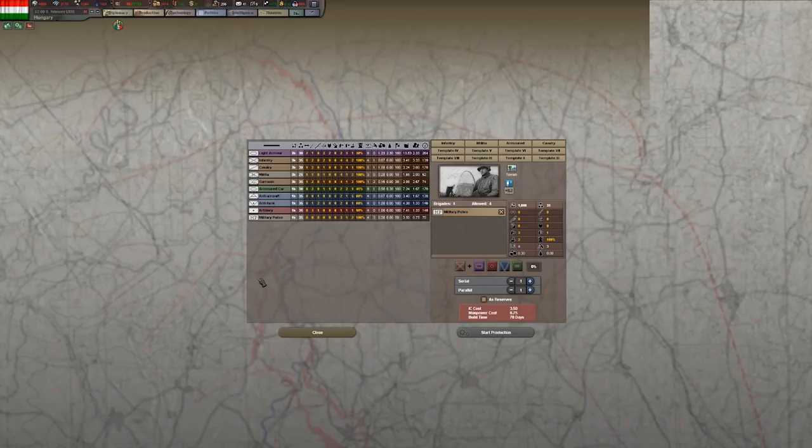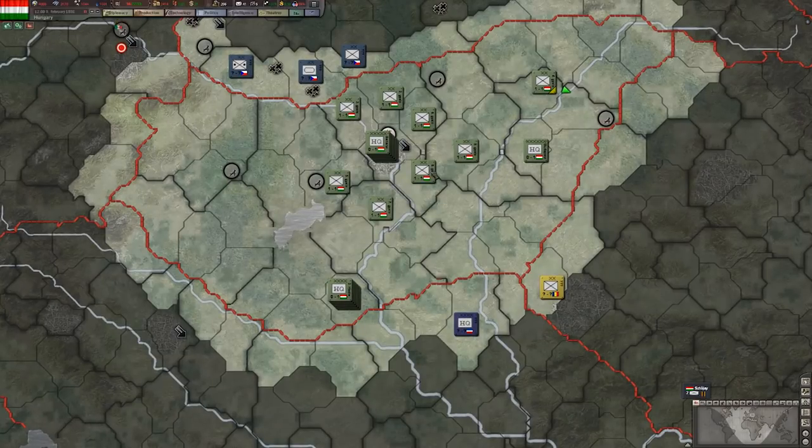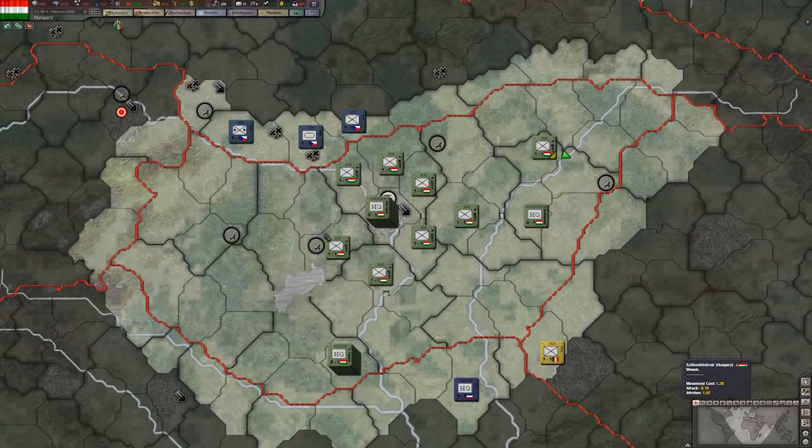There are more unit types that are unlocked through research, so for your first couple of years these are the divisions you'll have available. Now that we've looked at units and their basic attributes and how to move them, let's look at resources. This game is one where you are the prime leader of your country, controlling everything from politics to resources. The more stuff you produce, the more resources you will use. You can get more resources by capturing countries or by researching technologies that make you more effective at getting those resources.